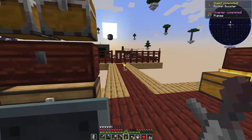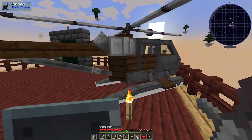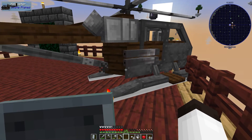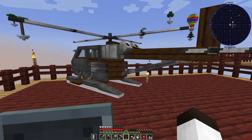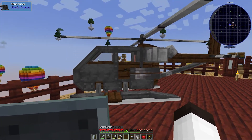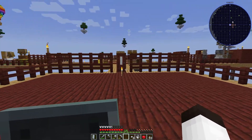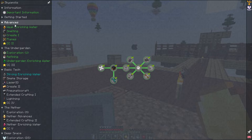We've finished that quest series. Running over to the helicopter to add the rocket booster. It tried to move on me a bit but there we go — it's got everything now: can float on water, has the rocket booster, and it's armored. Excellent! Looking at the quests — we've completed all of 'Getting Started,' all of 'Advances,' and all of the 'Undergarden.'